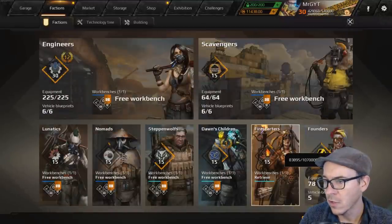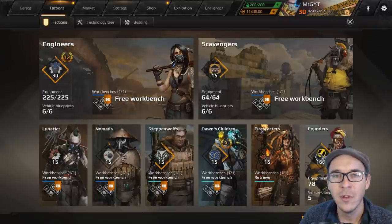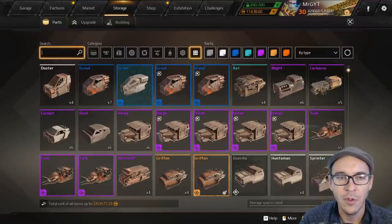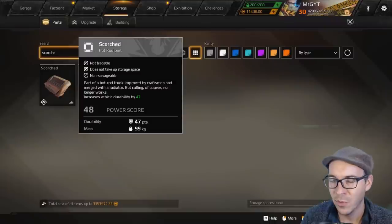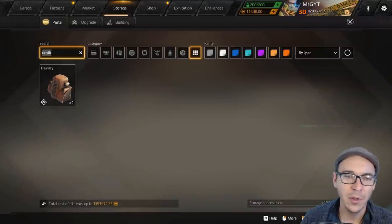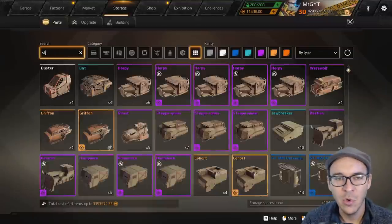Last but not least, we're going to look at Fire Starters — a bit heavier than Lunatics, very cosmetic and theme-based, but they rival the Nomads stat-wise. All of the parts in general for Fire Starters get an A ranking. The scorched part for building hot rods is a great part with good size, durability and weight — we're giving that an S ranking, really really good part. The devilry part is a cool looking part getting an A ranking. Their bumper is a little bit goofy — we're only going to rank that one at C.